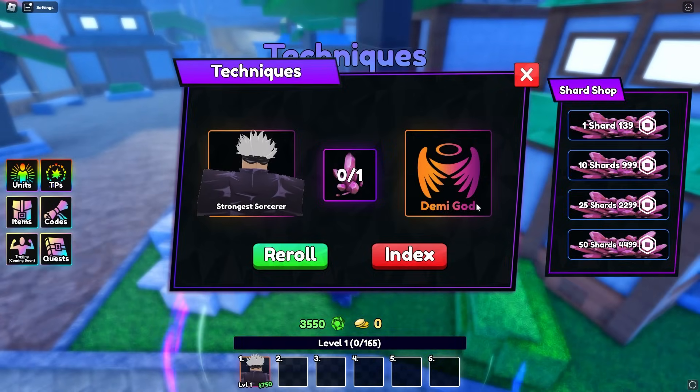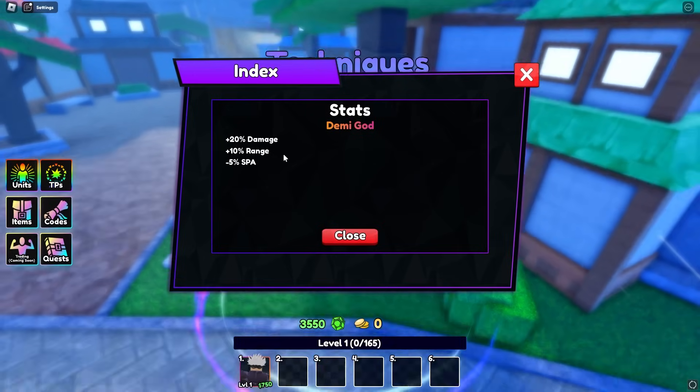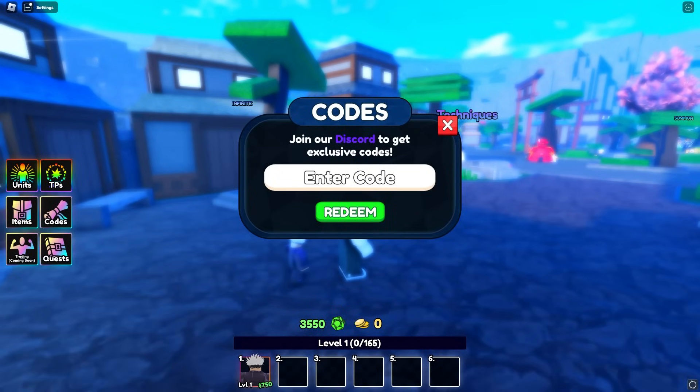We got Shining — is Shining even good? It's trash, only 10 money. Then we got Demigod — I swear Demigod is legendary, yeah it is — one percent, three percent. That is crazy! My friend told me to keep it because it's pretty decent for the start. I'm going to put all the other codes in now, get the exotic units, and start the story.